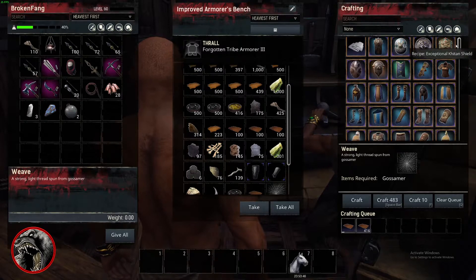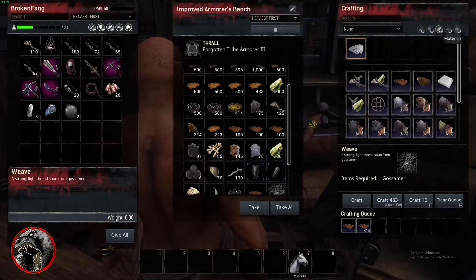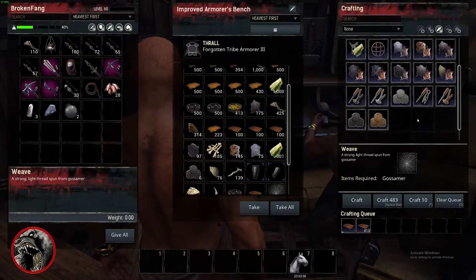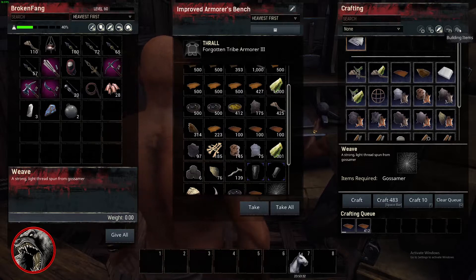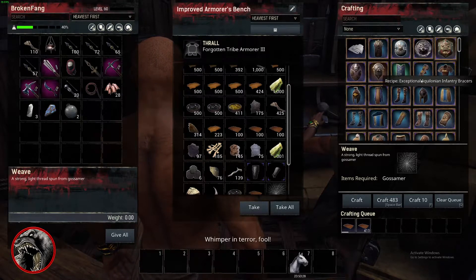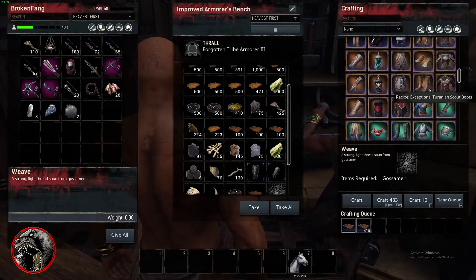And so my issue — and I've talked about this in several videos in the past — is like if I go consumables, it gives me nothing. If I go materials, it gives me the crafting materials. What I would like to see is where it says building items: if I clicked on that, it would add the components, the padding.